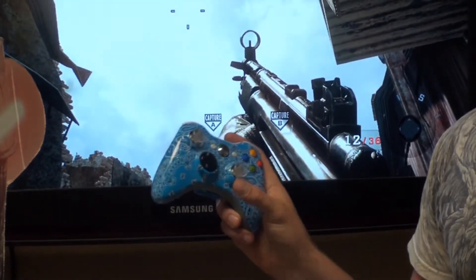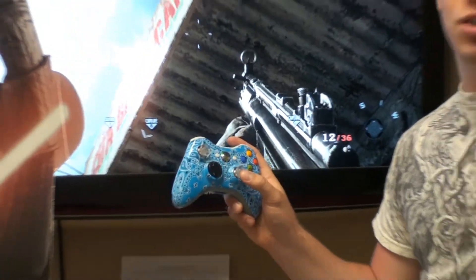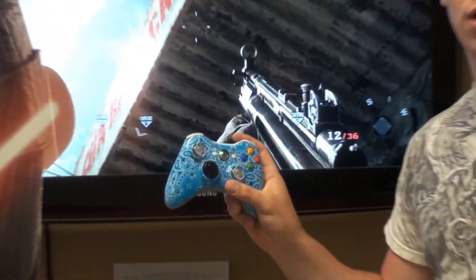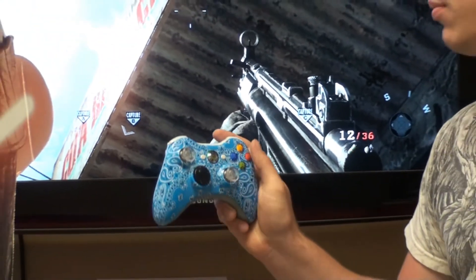Every single time your controller rumbles, it's going to make the Shock Sticks go off. Now we've had this before for the PlayStation, but we just now have it available for the Xbox as well. We have a couple different colors — check all that out on our actual website.